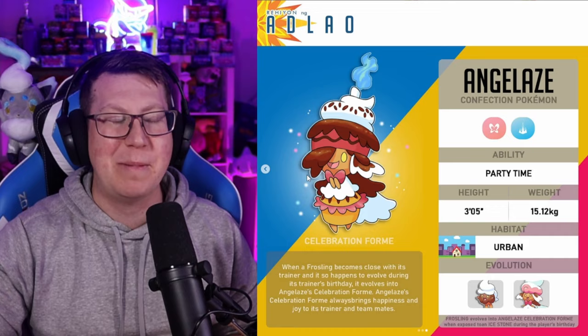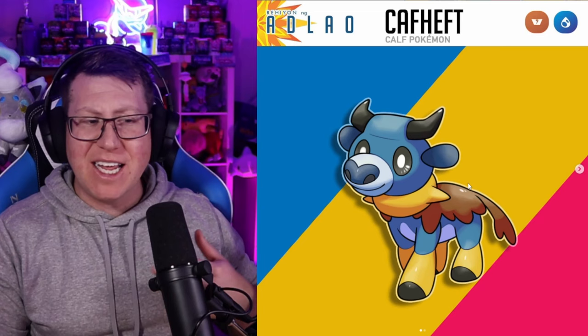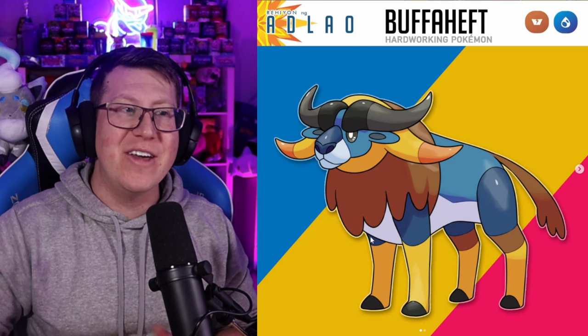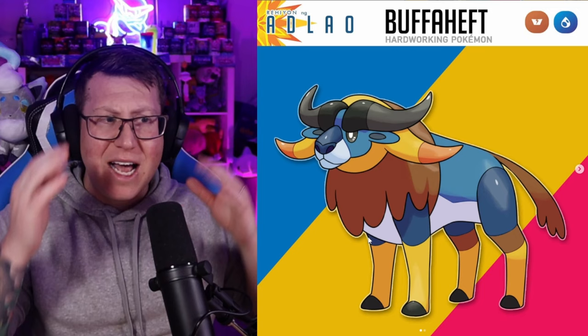Our next Pokémon is Calf Heft, which is a Ground and Water type Pokémon. That mud is covering its back and also becomes the tail as well. The coloring is really interesting — Fakemon Trainer Adam uses fantastic colors and it works really well for this Pokémon. It evolves into Buffer Heft, where that mud kind of covers the chest now. It almost looks like it's got two sets of horns — a black set and then a yellowy orange set.